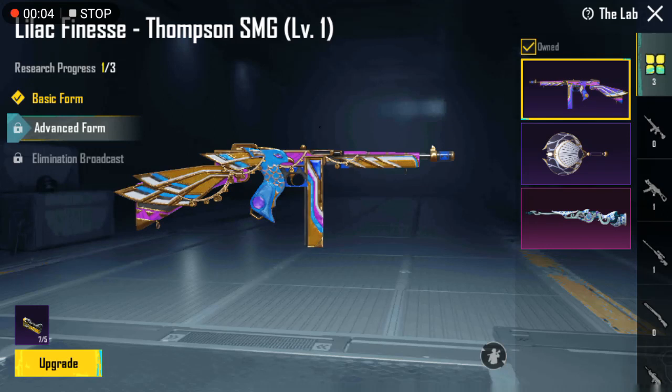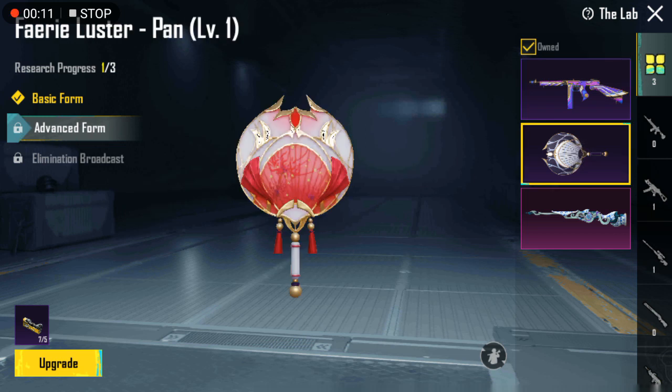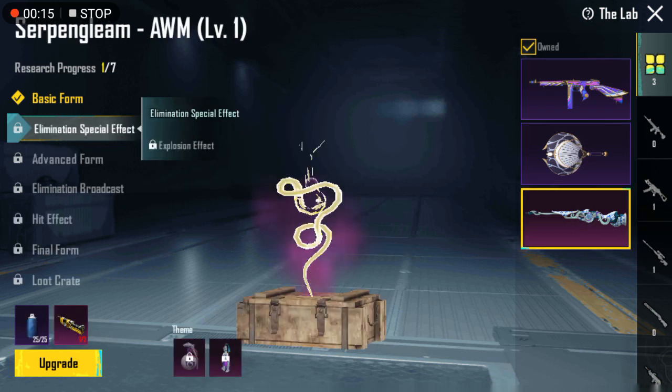What's up guys, today we have another video. I got the new Royal Pass A6 Thompson, I got the pen and the A-dub. I'm making more material just to get it to level two.